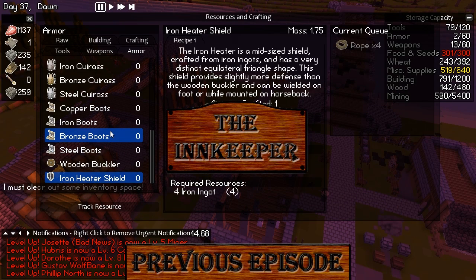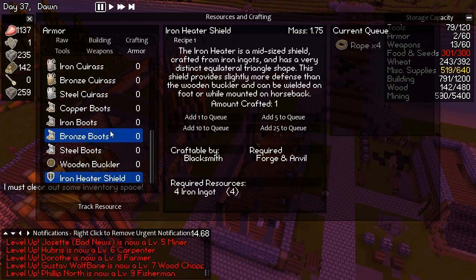This shield is pretty great. I feel like if Islay successfully makes it, their defense is just gonna be bumped up to 11. It says it provides slightly more defense than the wooden buckler and can be wielded on foot or while mounted on horseback. What? There are horses? I guess it's implied that there will be horses.